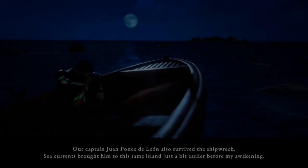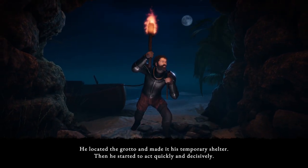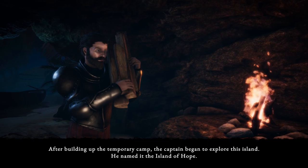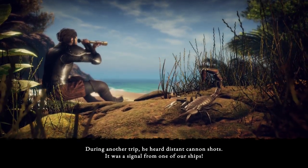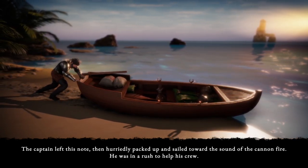What is this? Our captain Juan Ponce de Leon also survived the shipwreck. Sea currents brought him to this same island just a bit earlier before my awakening. He located the grotto and made it his temporary shelter, then he started to act quickly and decisively. After building up the temporary camp, the captain began to explore the island - he named it the Island of Hope. During another trip he heard distant cannon shots; it was a signal from one of our ships.